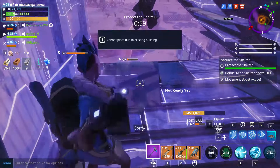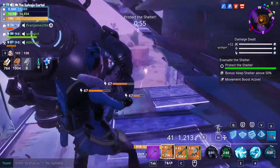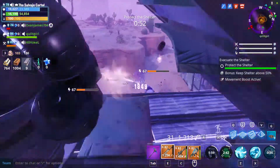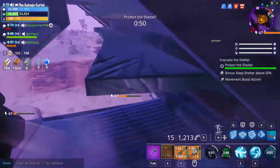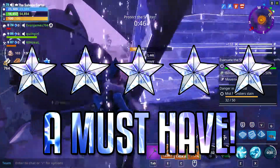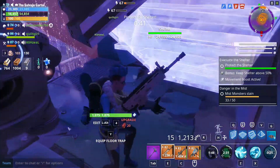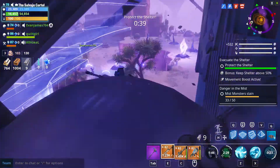Last but not least, let's look at the rating. I'm going to be rating Fortnite Save the World weapons on a one to five star scale, and the Siegebreaker is a five out of five stars — simply a must-have. As always, I hope you guys enjoyed the video. Make sure to drop it a like and subscribe for more Fortnite Save the World weapon reviews. Peace.